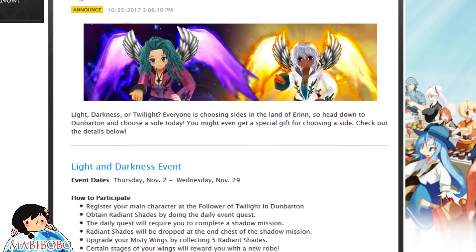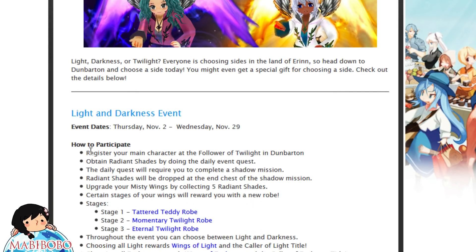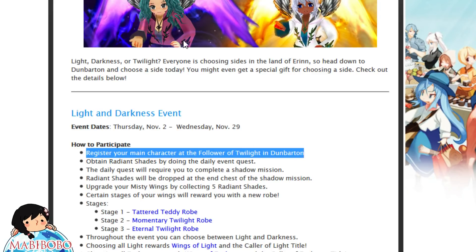Go over to the map on the website, you will see the event page and pretty much what you've got to do for it. It's very simple guys. All you got to do is register your main character at the Follower of Twilight in Dunbarton.